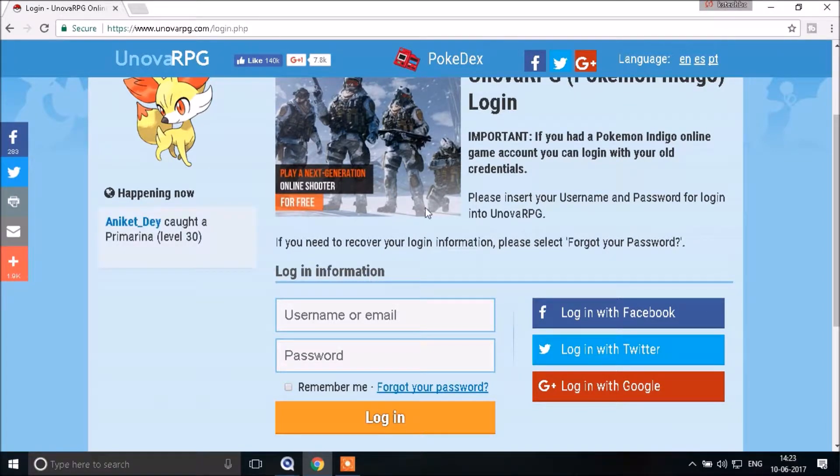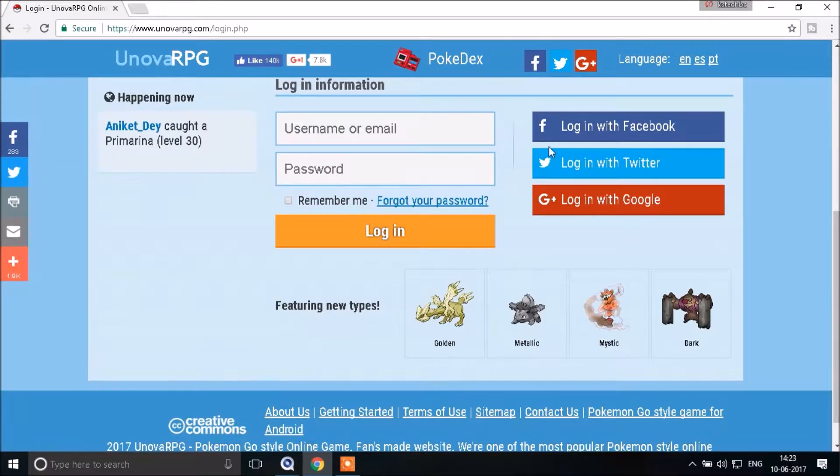I want to log in to my browser. After I log in to my website, Facebook, Twitter and Google platform. I want to make the first ID and I want to make the case limit.